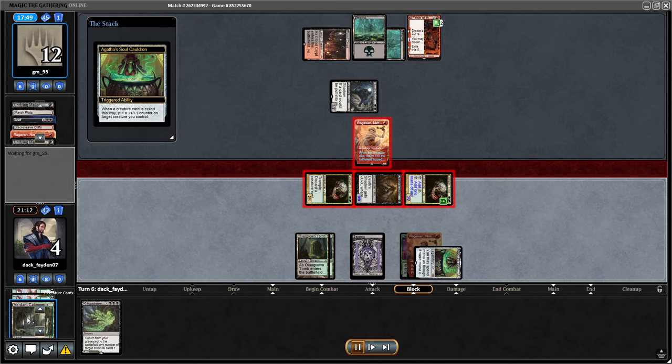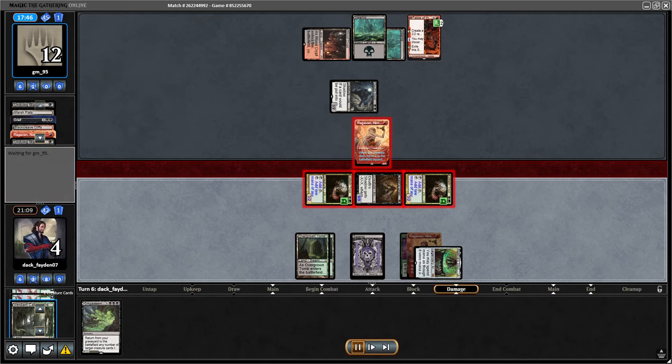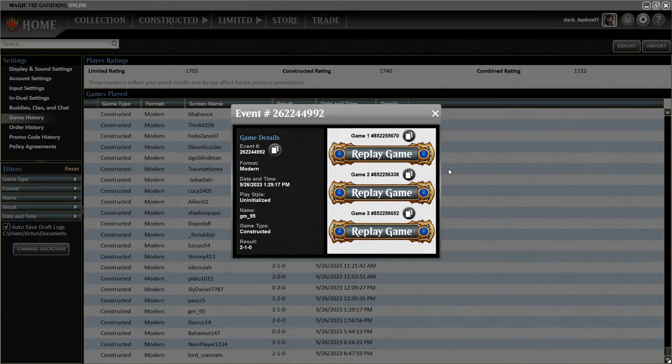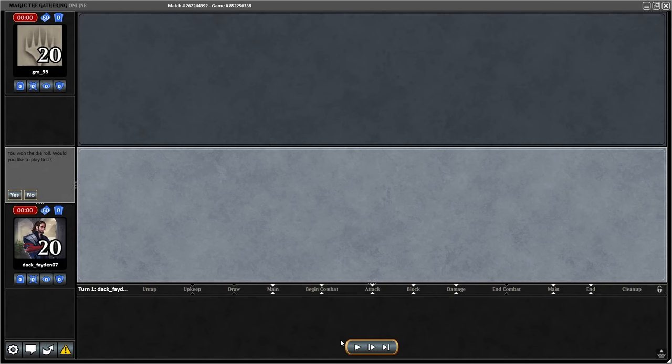I decide to stay back with one Troll, holding mana for regenerate, and use Agatha immediately to put a counter on Troll because it may be relevant for the race. The opponent plays Ragavan basically as a chump blocker for my Shadow and connects for another 3 damage. I think this was an unnecessary risk — I went for all my attacks and did the Agatha ability. I probably should have just stayed with the Troll back and played safe. I risked everything because they had a lot of draws that were lethal, but I won the next two matches so it was fine.